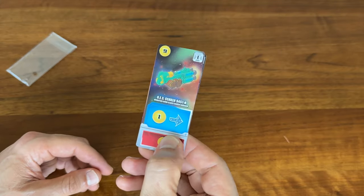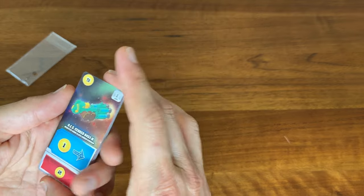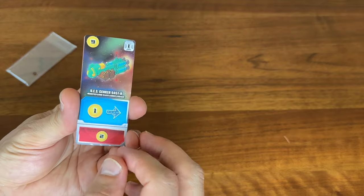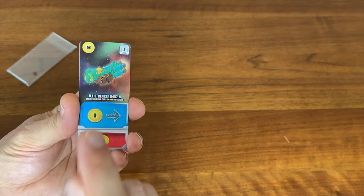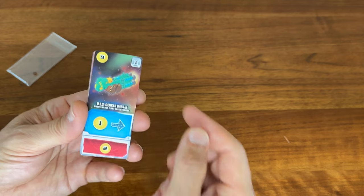Alright, so it comes with 12 cards in total, one card for each number. If we look at the first card here — the number 1 — I really like these cards that give you a reward and let you take the reward of the card next to it.